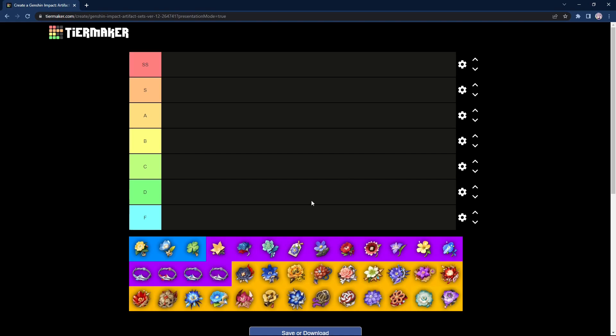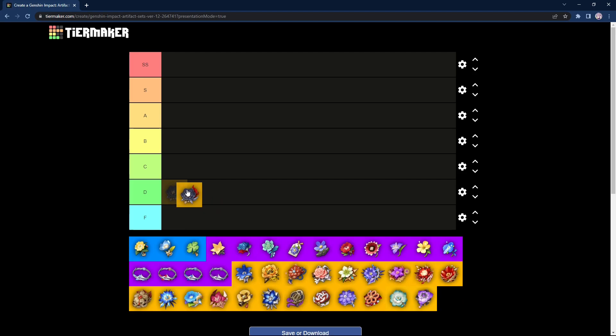The first artifact is Bloodstained Chivalry, which is for physical damage. As of patch 2.7, MiHoYo really hates physical characters — in Spiral Abyss there are many characters with shields and physical damage cannot crack those shields. The 4-piece requires you to kill someone for your charge attacks to deal more damage and use 0 stamina, but in Spiral Abyss it's really hard to kill tanky targets and normally there's just 1 or 2. I'll be grading it D tier — it's not a good artifact at all, possibly even F. The only characters who could use this are Physical Keqing or Physical Eula, but even those physical characters use a different physical set we'll talk about later.